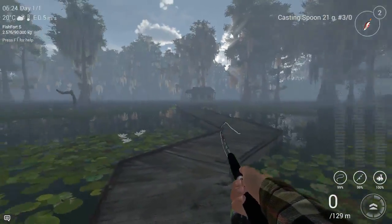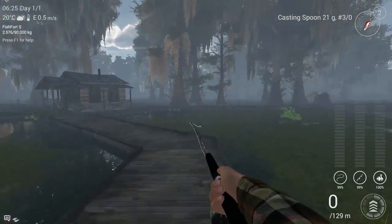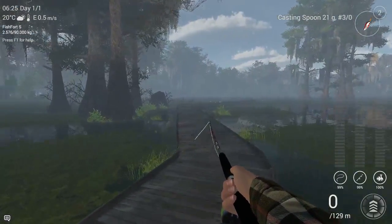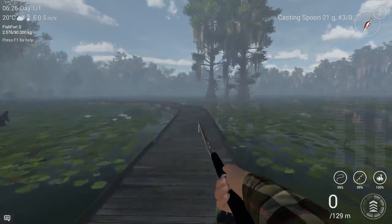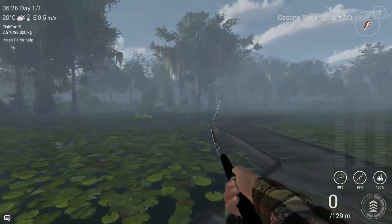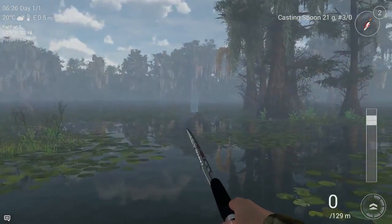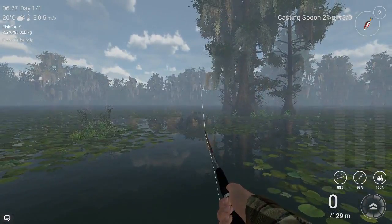I tried casting everywhere but didn't get a lot of fish. I'm going now to a position that works really decently. If you're at the cabin, go to the right and keep following that dock — at the end there are two very good spots. This lake looks really cool and it's very big and very beautiful. They did a really good job, but they just need to add more fish to this area.